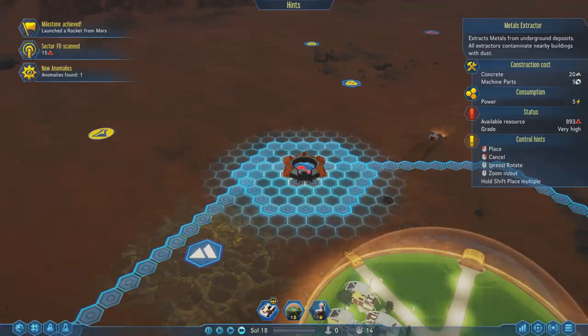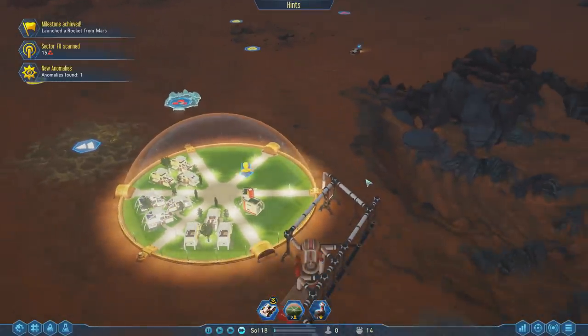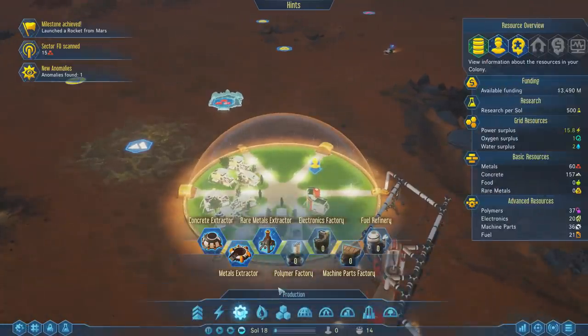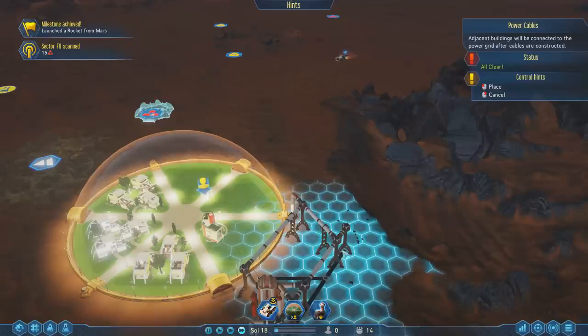Our vaporator research just got done — their water production has increased by 50%. Hell yes! That's going to help out a little bit more. However, I think we're going to need a lot of these things if we're going to make this whole thing functional. I don't know if hooking pipes up to every single one of these is actively going to help. Let's grab the rest of that metal and keep things cleared out. The next thing we want is a metals extractor. We found another anomaly — I hope it's a good thing.